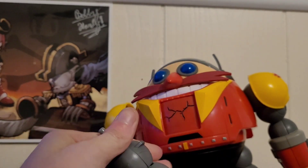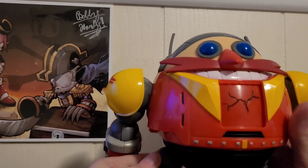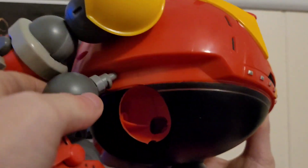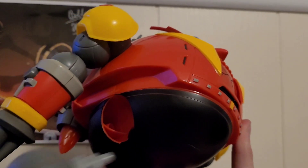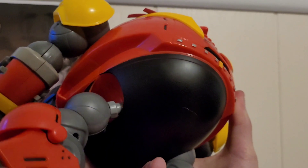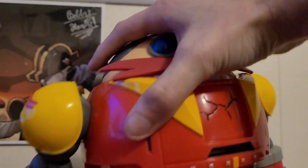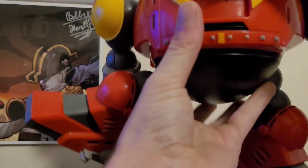Let's put the leg back in. You can also see the peg hole. Just shove it in. You can also pose it so it looks like he's kicking.